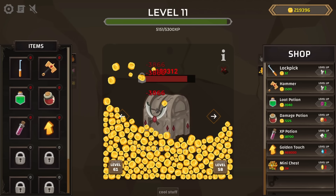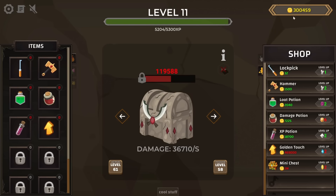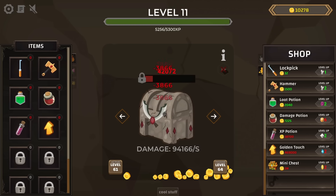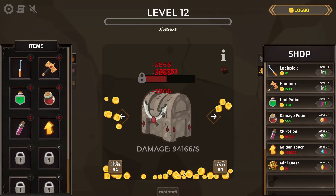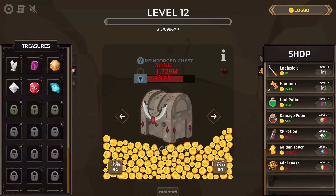Now let's collect all of this money at once — there's 300,000 again. Let's upgrade the passive damage a whole bunch of times. Doing 94,000 a second — that goes back to making these chests very easy. But the reinforced chests are still a bit of trouble.